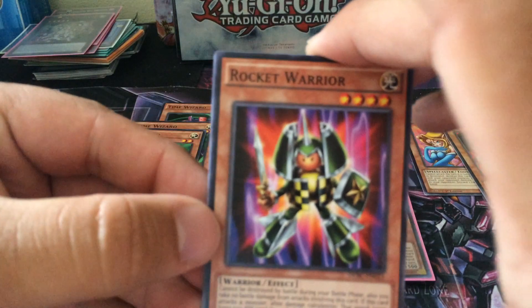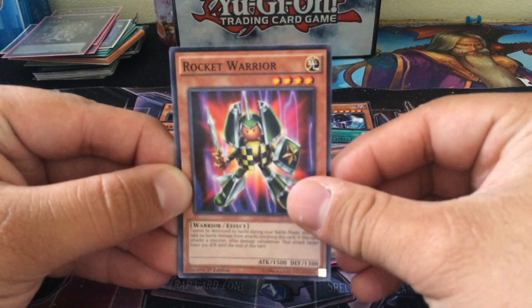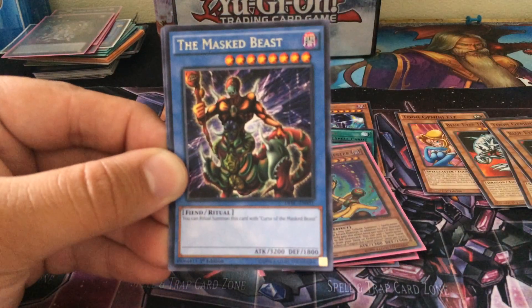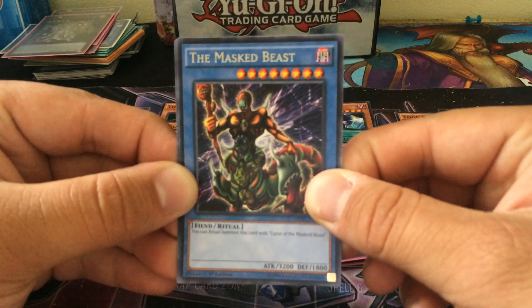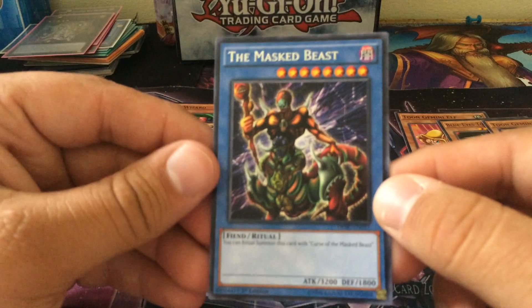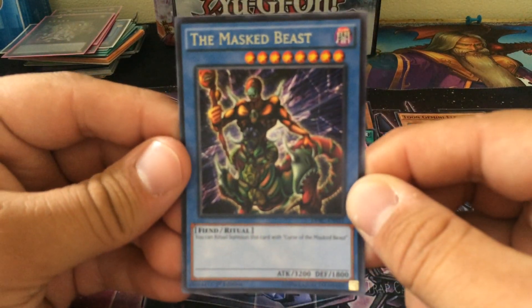We got two packs left with this opening. Even if you're not a huge fan of toons and stuff, there's still some awesome stuff in this set: Rocket Warrior, the Legendary Fisherman, the Flute of Summoning Dragon, the Masked Beast. I want to say this is like the first or second time this guy's ever gotten a reprint. And the Flute of Summoning Dragon again, so it looks like they did double back. I believe it was in one of the retro packs, but I don't think it's been actually reprinted outside of that.